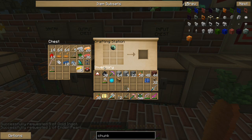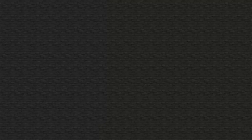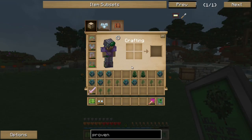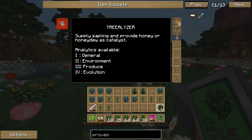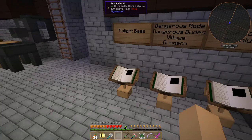Add a pearl on top, gold around, enchant the table on the bottom - gives us a chunk loader. Excellent. That ought to be plenty. And now it will run while we continue to make the rest of the machines.